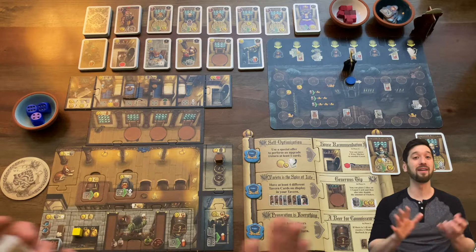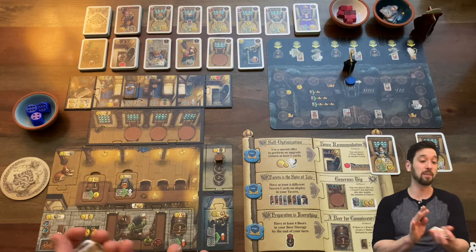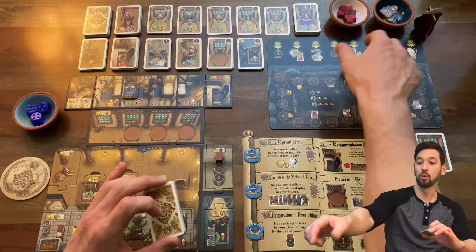Alright, here we are ready to start a solo game of Taverns of Tiefenthal with the Open Doors expansion. I've got all four modules going on — there's a lot out on the table, but we'll talk about the modules as they come up. This is a Beat Your Own Score game. My last score was 117, so that's the score to beat, but there's no real win condition so we'll just play and see what happens.